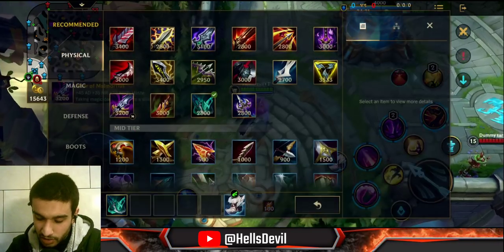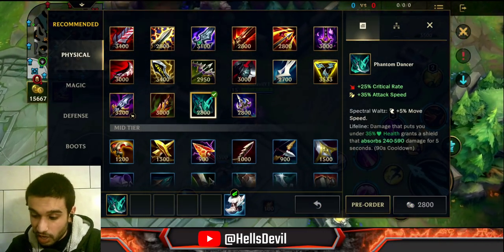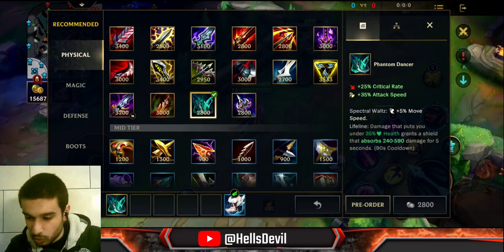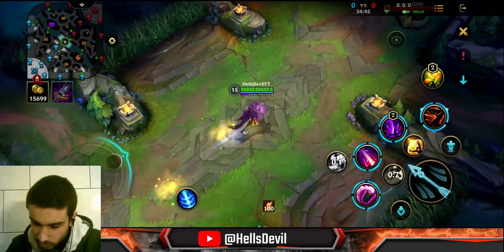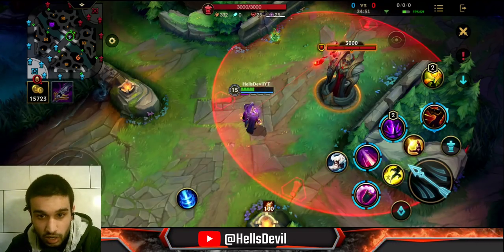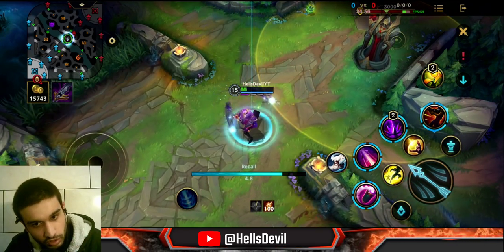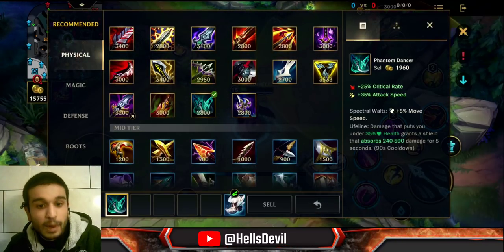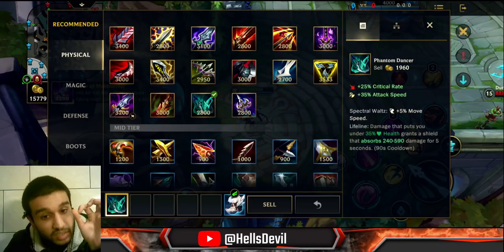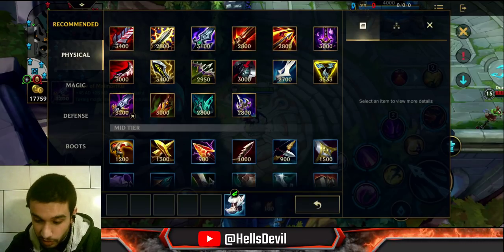Next item is Phantom Dancer. Damage that puts you under 35% health grants you a shield that absorbs damage based on your level — either 240 or scaling with level. Let's run under the turret and get under 35% HP to see what happens. I took 0 damage from the turret because of the shield. This item is really good if you need crit damage and survivability. It's really nice on Yasuo and Vayne, giving you that survivability to continue fighting.